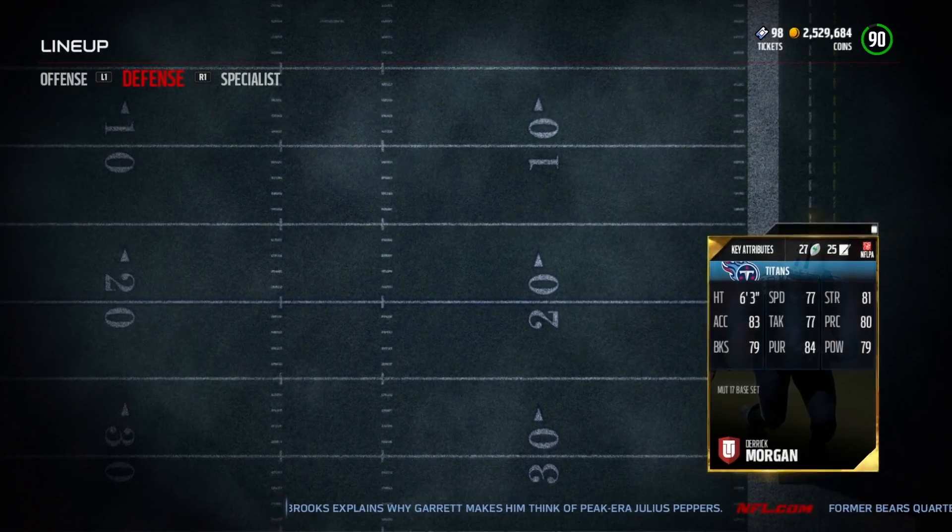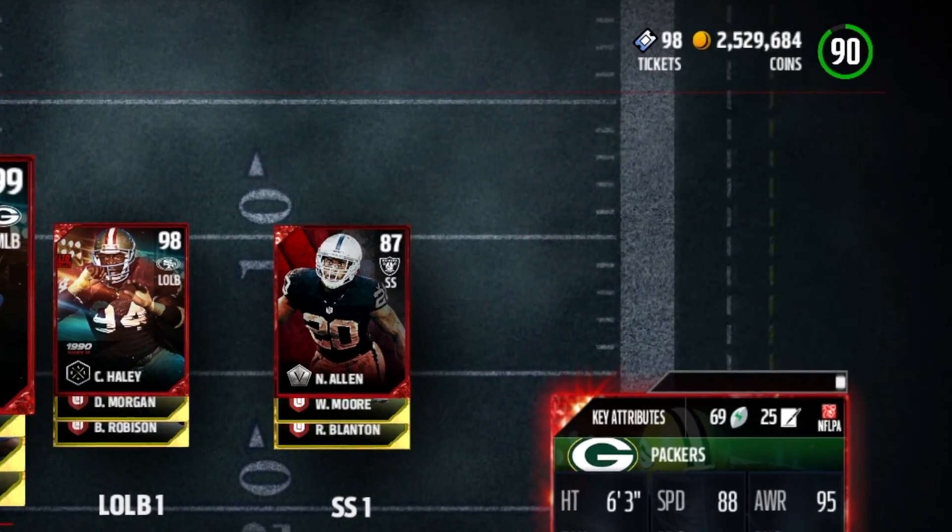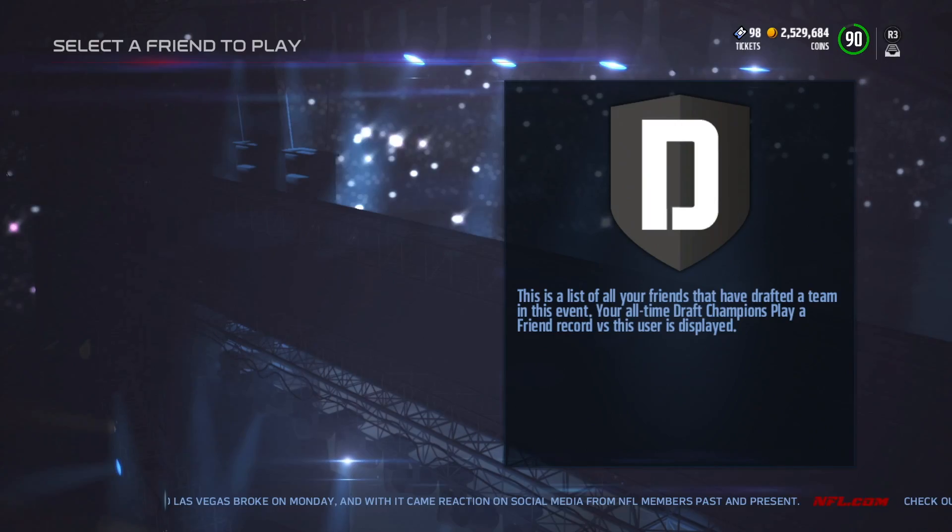As you guys can see, Charles Haley is now the starter for both the left outside linebacker and right outside linebacker, increasing my overall to a 90. A 90 overall draft — it's insane that you're able to duplicate cards like that. When I heard you can duplicate cards I honestly thought it was a scam, but he sent me a Twitter picture, I tried it out, and it worked.